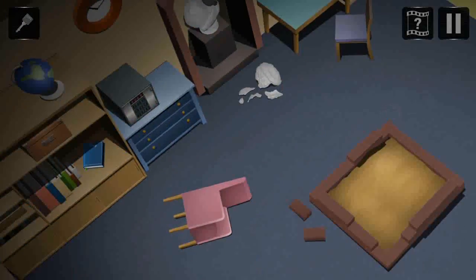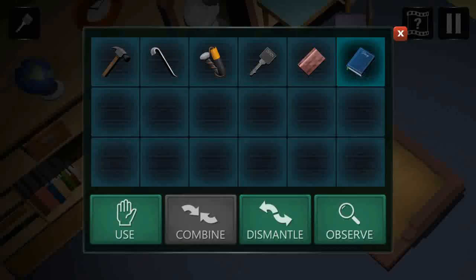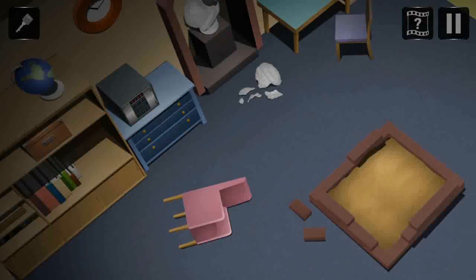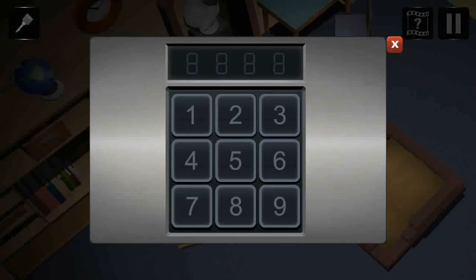Now look at the left diary. This one is quite hard if you don't understand. I tried my best — the diary mentions getting a present from Santa. Santa is Christmas, which is on 12/25. That's your code to open the safe box. That's quite hard.